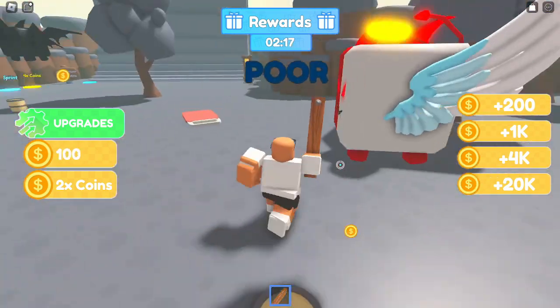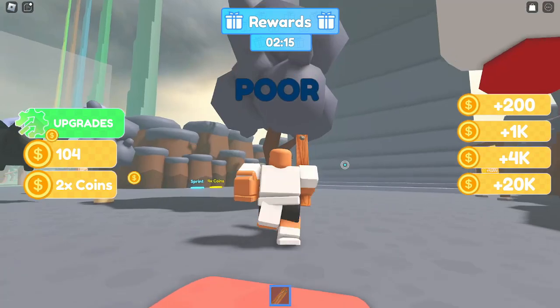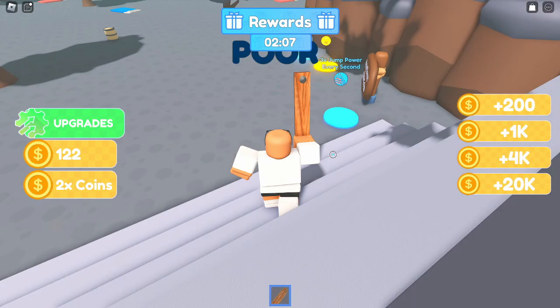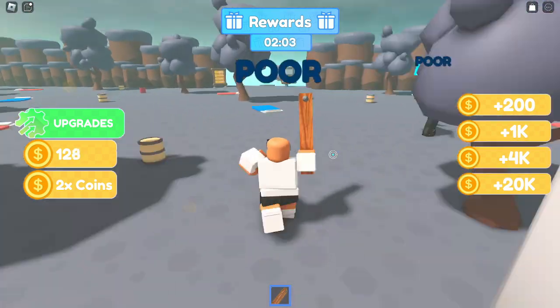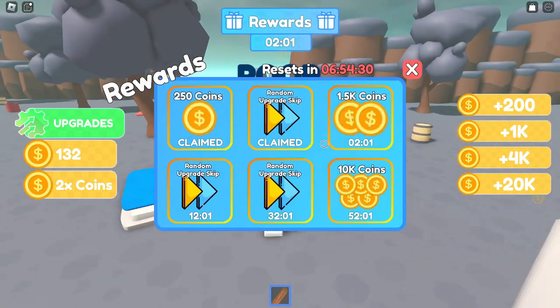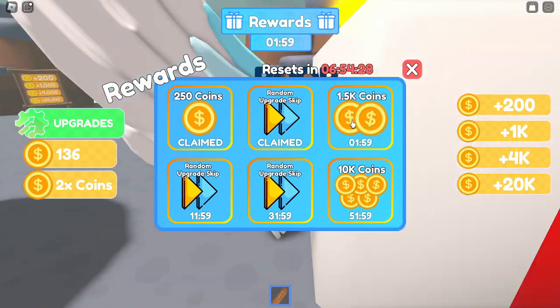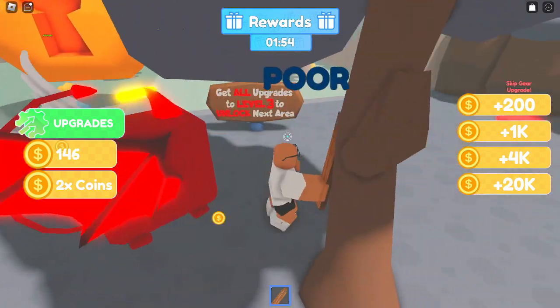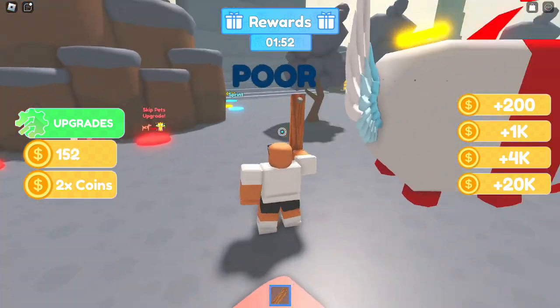We are getting a little bit more coins every single second, that is absolutely amazing. Let's make it all the way up here. We are unable to jump as high as before but at least we are getting more coins. We get our next rewards of 1.5k coins in the next two minutes, which is honestly good. Unlock level three to unlock the next area.